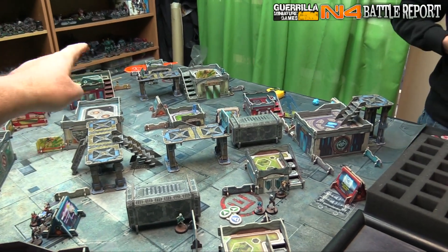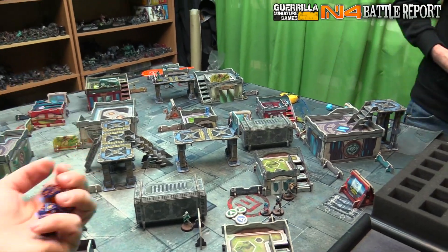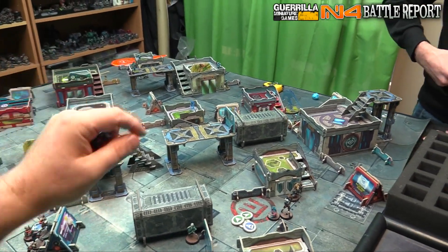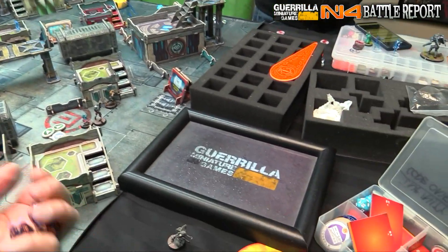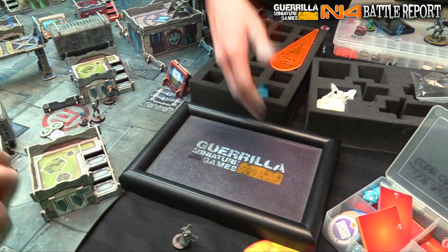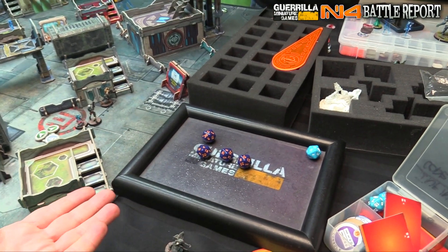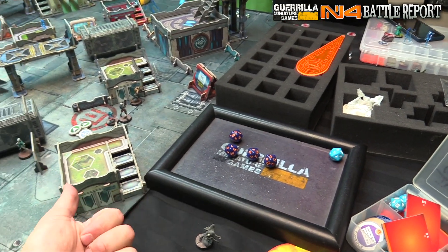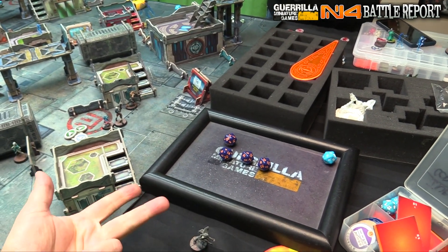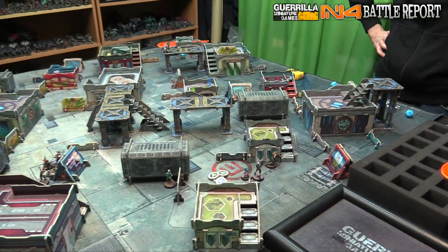You do get cover from rooftops now — this is N4. Just from the angle you'll be in cover, as long as I can't see all of you. I was thinking of the old elevated cover rule from N3 where you had to be prone at the edge. But in N4 that's not the case. I'm minus nine overall, so all misses — fried but we died.